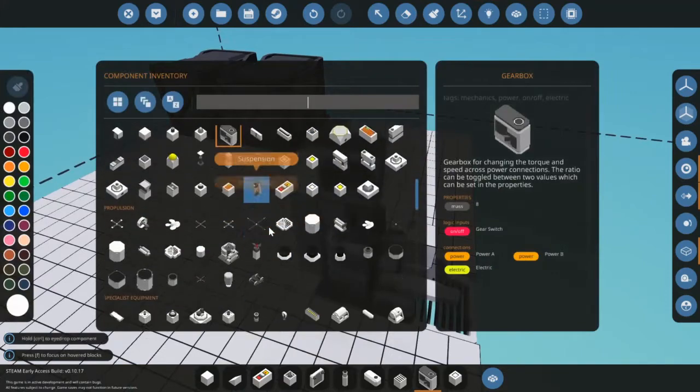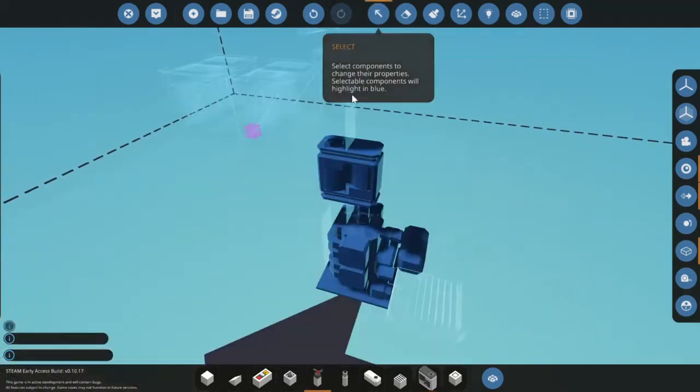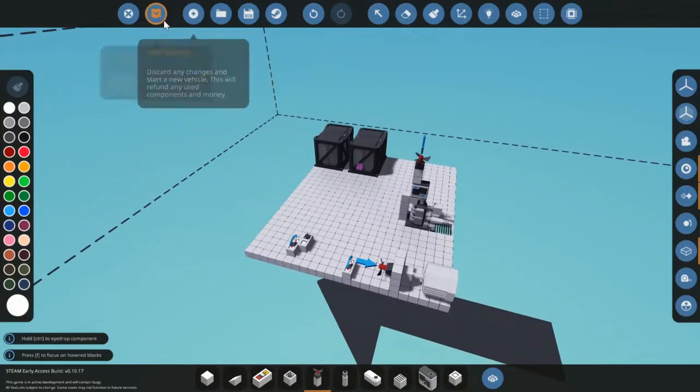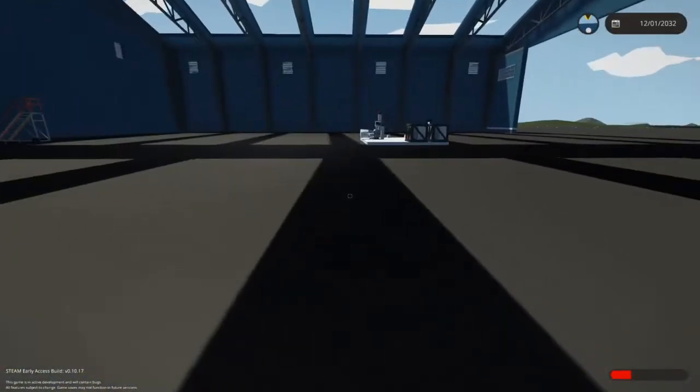Hook up the electricity, put the toggle button on the gear switch. Select this one and set minus one, and the other one to one. Let's spawn it in.